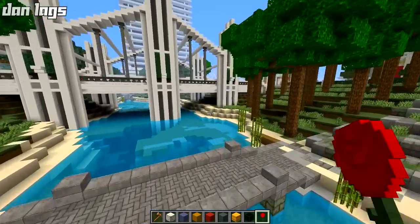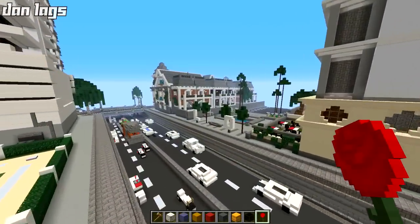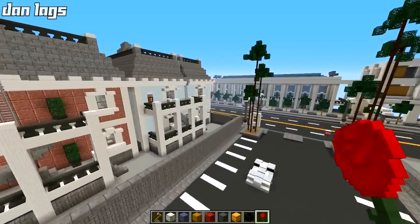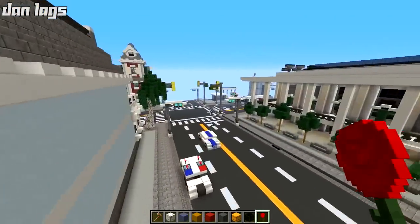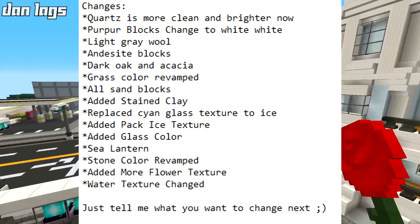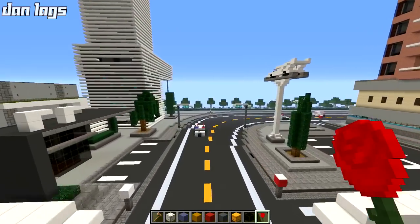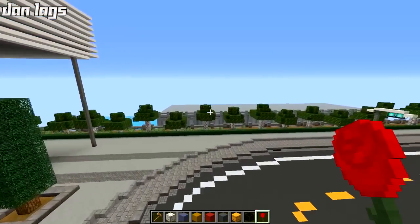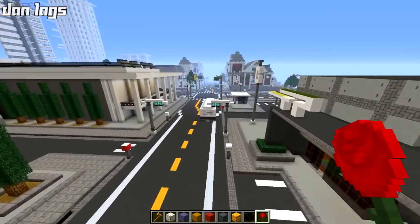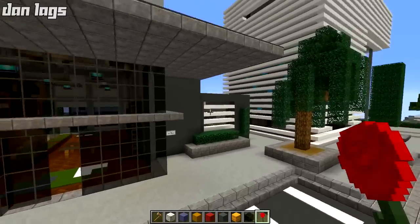That's about it as far as changes, though there are some more things I might be missing — there are so many blocks in the game. At the bottom of the changelog he gave me, he said 'just let me know what you want changed next,' which is awesome. So I'm gonna work with this guy and make the best version of the city texture pack possible — get all the major blocks that I don't like in the original changed, and make them look that much better.